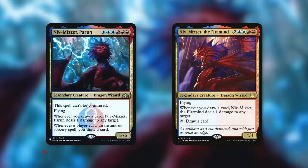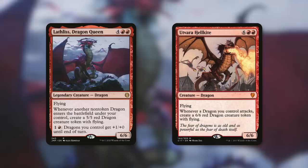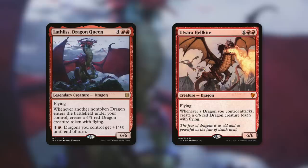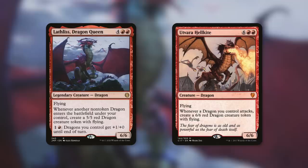Not quite as powerful, but still very powerful: Niv-Mizzet the Firemind says whenever you draw a card, Niv-Mizzet the Firemind deals one damage to any target. That's still nice to double up on. And I don't even want to think about the crazy amount of damage you can do if you get both of these and their token copies out at the same time. Moving on — Lathliss Dragon Queen, a 6/6 dragon with flying that says whenever another non-token dragon enters the battlefield under your control, create a 5/5 red dragon creature token with flying. And by paying one and red, your dragons get plus one, plus zero until end of turn — basically fire breathing for your entire team. There's a reason this one is legendary, because that is a very powerful effect. But now we get two copies of Lathliss when she comes into play with our commander, so whenever any non-token dragon comes to play, not only do we get a token copy thanks to our commander, but we're also going to get two 5/5 red dragon creature tokens with flying — 10 additional free flying power.